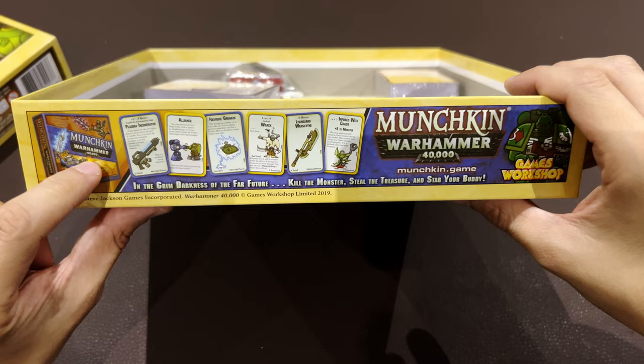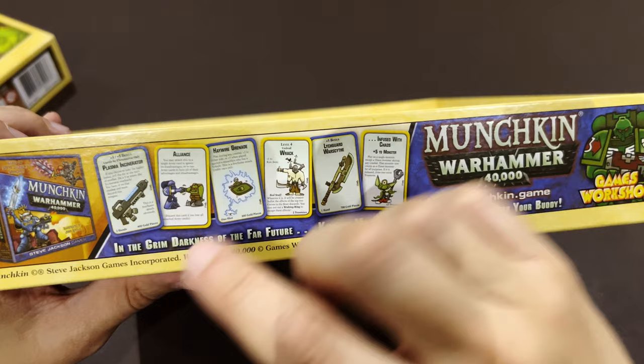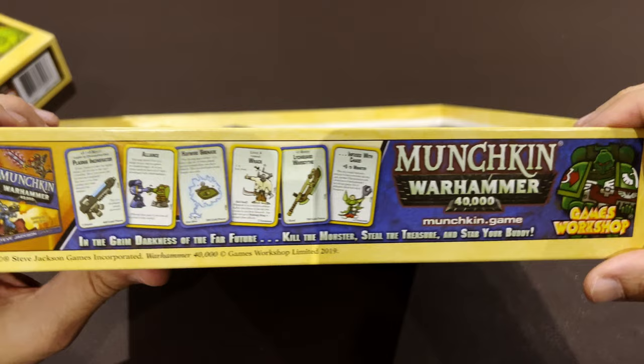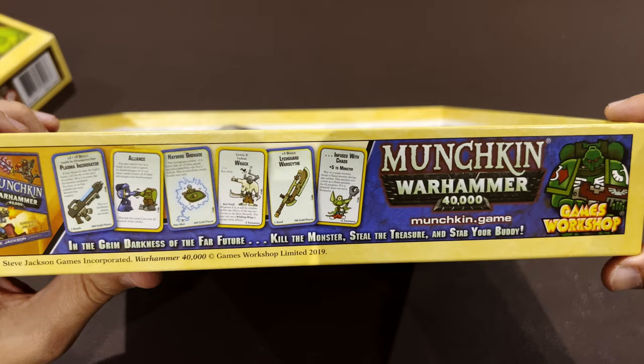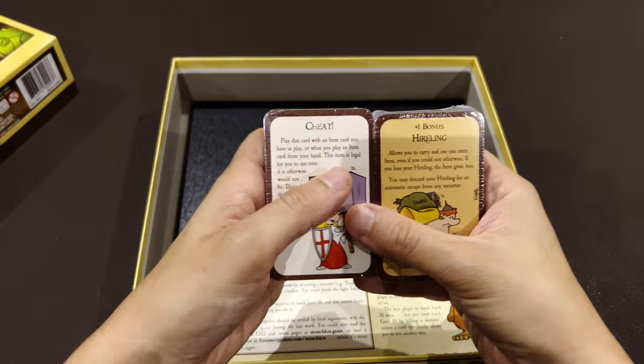I think Munchkin is essentially the same game regardless of expansions or themes - they copy the game mechanics and card types and adjust them to the theme. After going through all these unboxings, we'll have a clearer view, since I haven't played the other versions yet.